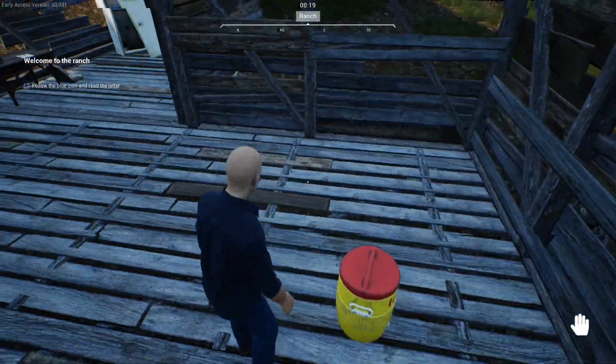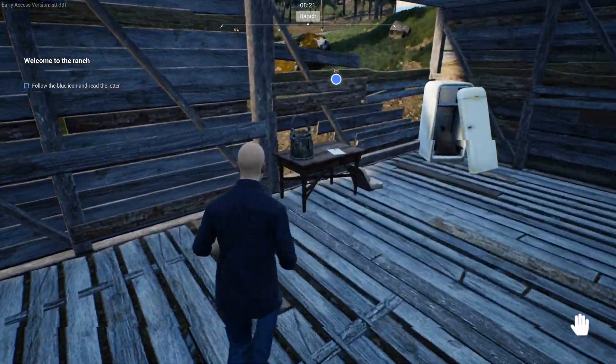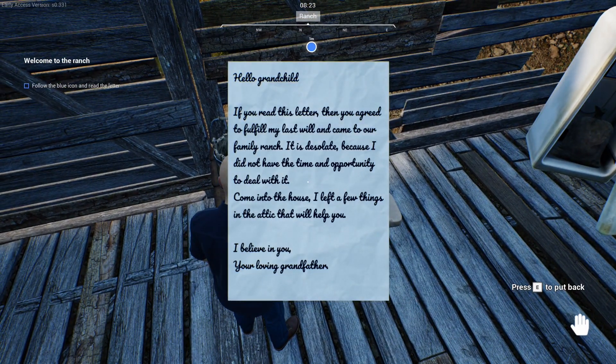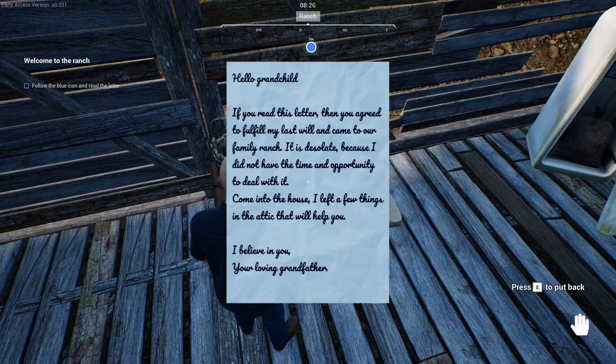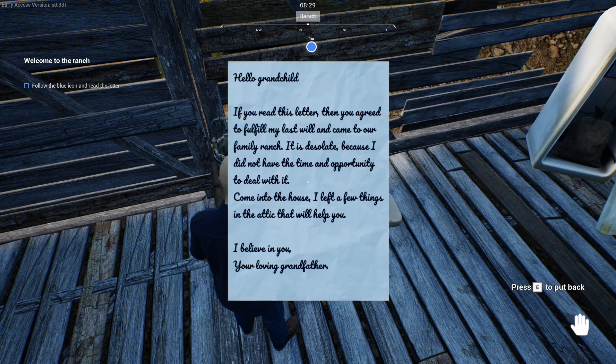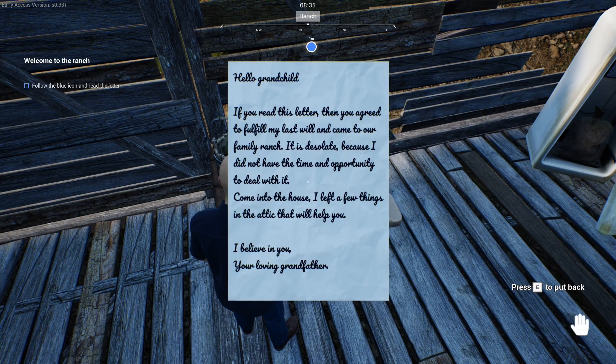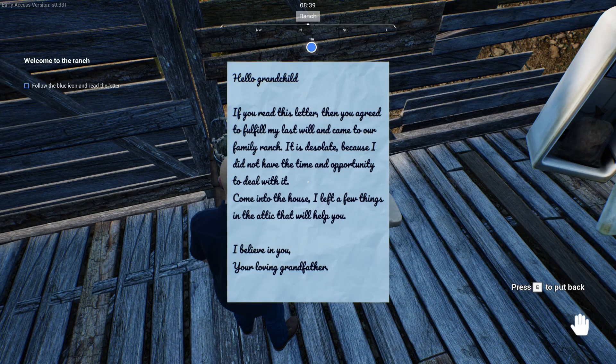There's a water cooler in here — can I use that? No, they won't let me. There's a note. It says: 'Hello grandchild — they don't even know my name — if you read this letter then you agreed to fulfill my last will and came to our family ranch. It is desolate because I did not have the time and opportunity to deal with it. Come into the house. I left a few things in the attic that will help you. I believe in you, your loving grandfather.'